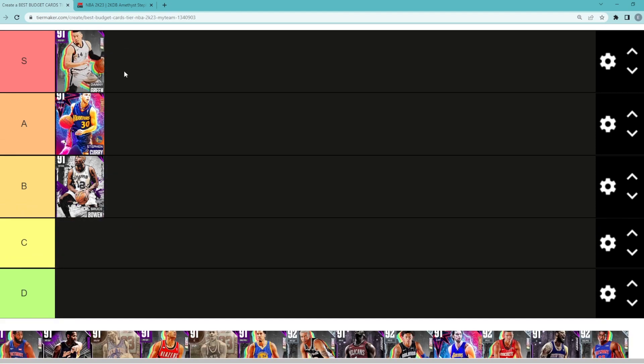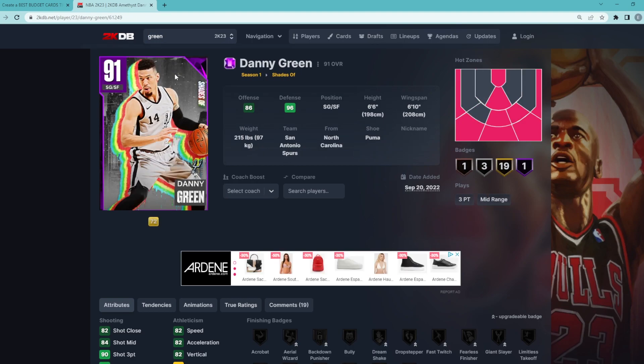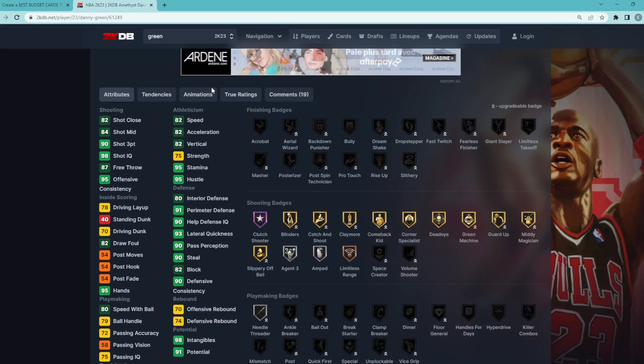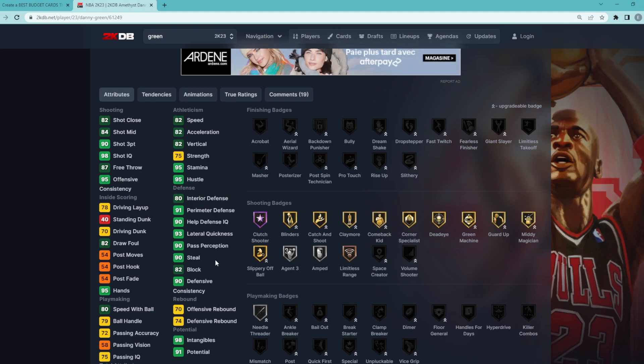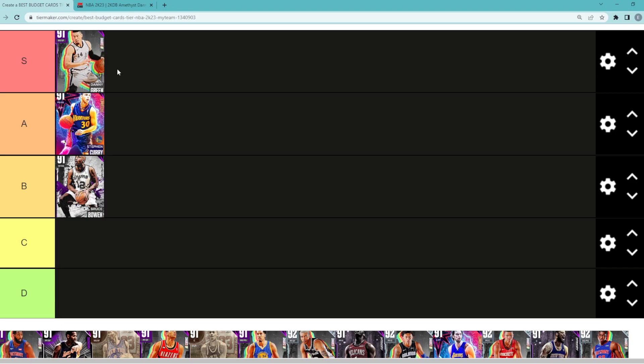Our first S tier guy is Amethyst Danny Green. If you guys have not used him, he is an absolute beast — I think he might be the best budget card in the game, or at least top 5. Danny Green, shooting guard/small forward, 6'6 with a 6'10 wingspan. Talking about 3-and-D, he is the perfect guy: 93 three-ball, 84 mid-range, absolutely insane knockdown jump shot. Defensively, he's a monster — 91 perimeter, 93 lateral, 90 steal, 82 block, 80 interior defense. He's got a 70 driving dunk, tons of good gold shooting badges. There's nothing wrong with this Danny Green card, especially at only about 17 to 20,000 MT — the perfect budget card.